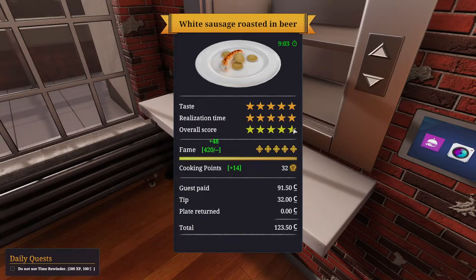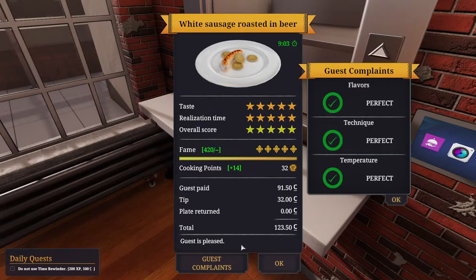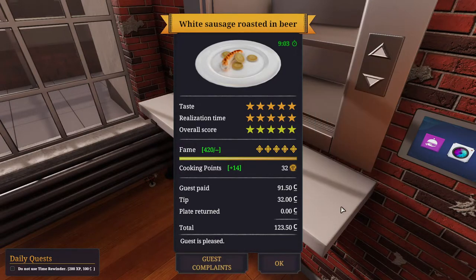Yeah, we got our full five stars — look at that. Let's look at our complaints: nothing. Perfect. White sausage roasted in beer, five stars, but no Steam achievement. In future, if they add it, then this would be a good approach, unless things get changed. Anyway, this episode's done. Thank you so much for watching — that's all I have for now. Have a nice day.